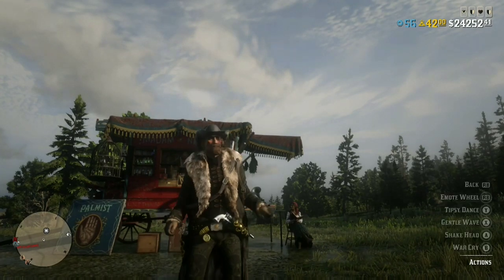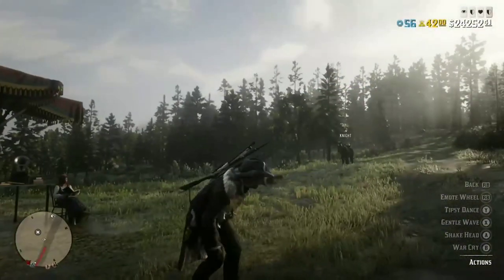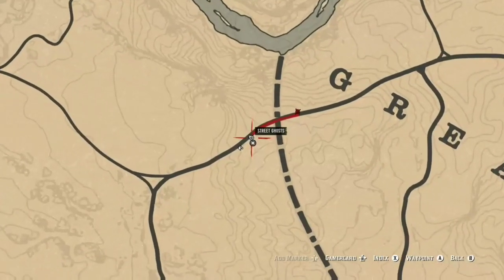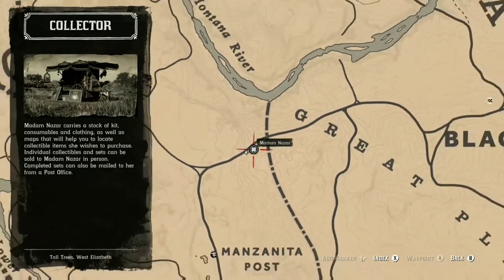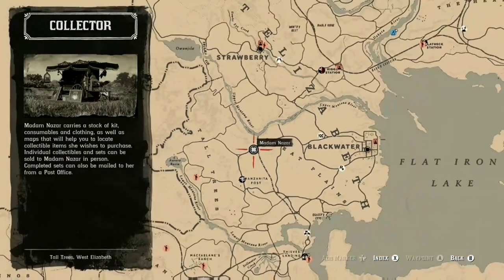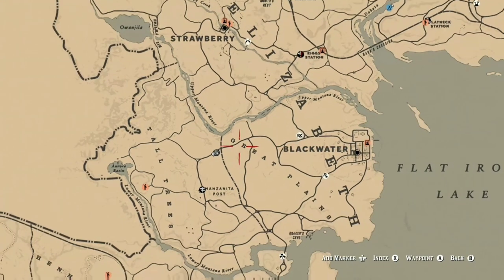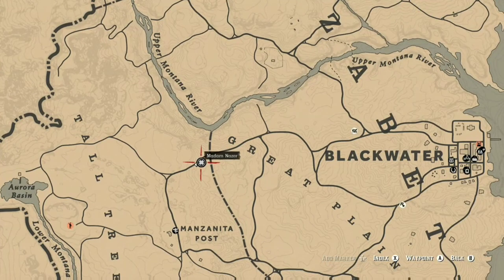Be sure to subscribe and hit the bell for the everyday location for Madame Nazar posted by me. Today Madame Nazar is just to the left of Blackwater, and also just to the left of the 'G' of Great Plains — that is where you can find Madame Nazar as of today, the 17th of December.